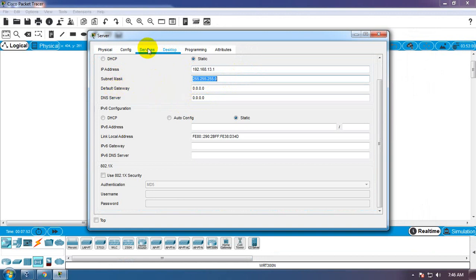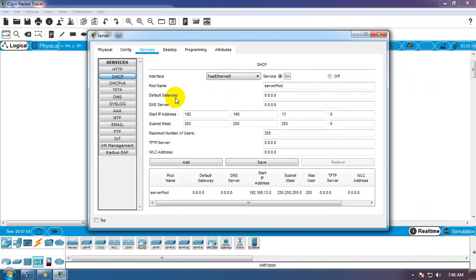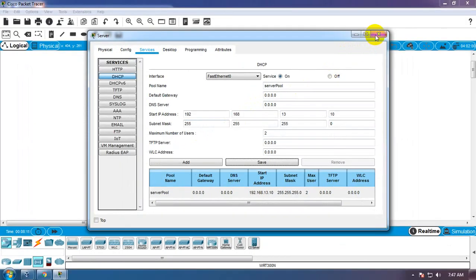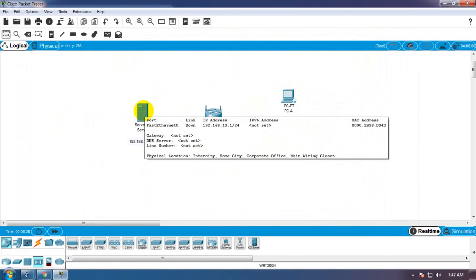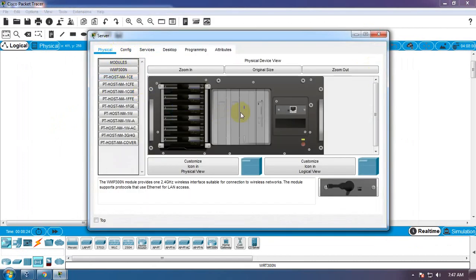Service, kita setting di ACB-nya. On. Default gateway-nya kosong. Mulainya 10, jangan. Cuman 2 IP. Jadi nanti dapetnya 10, 13.10 dan 13.12. Locket sudah kita setting wireless server, servernya diklik physical.